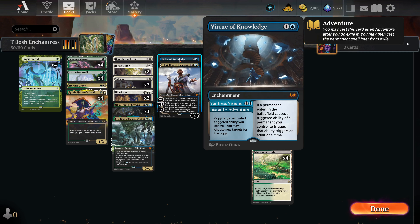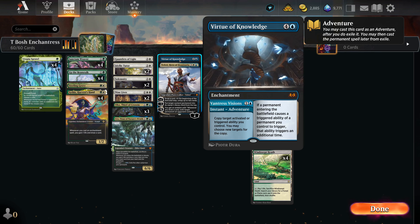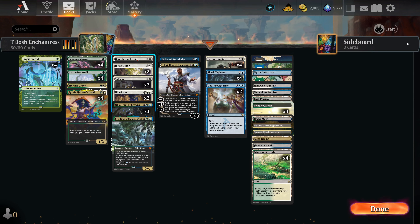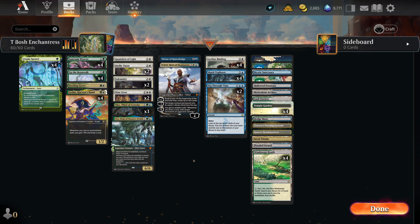If you play Virtue of Knowledge for five mana, not only do you trigger Up the Beanstalk and Sythis, you can also start doubling Leyline Bindings. Another cool card is Gauntlets of Light — if you have a good board state with enough enchantments and play a Sanctum Weaver with Gauntlets of Light on it, that generates infinite mana, which should be enough to win the game. With infinite mana we can cycle Shark Typhoon, use Dig Through Time, and eventually get to a board state with multiple Shark Typhoons for a pass-the-turn win.